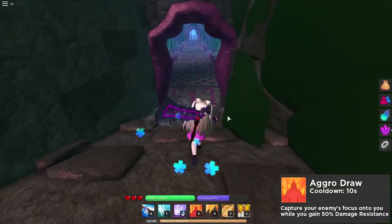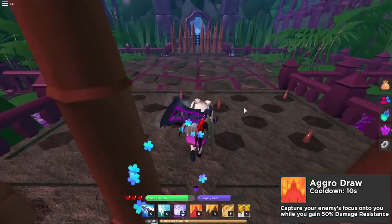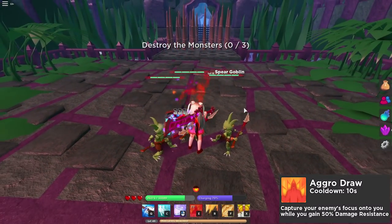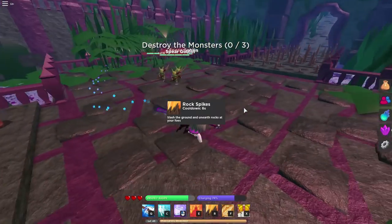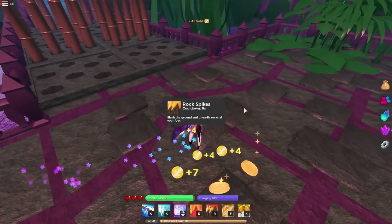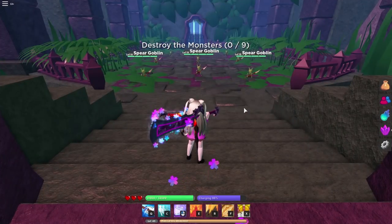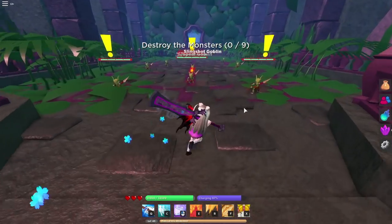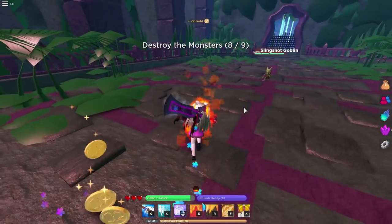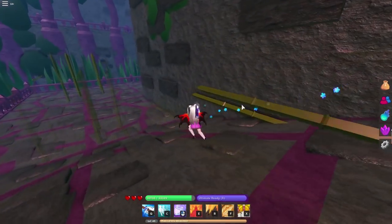No teammates here to draw enemies so you'll have to take my word on Aggro Draw, but we're taking 50% less damage — yep, we're negating damage quite a bit. Then Rock Spikes — bam! The range is literally just right in front of us, those spikes don't go very far. Let me show off the Slash skill because these slash skills are incredibly OP — they do a ton of damage, especially wielding a two-handed great sword.